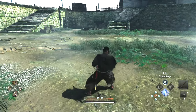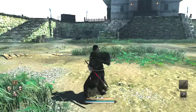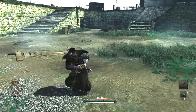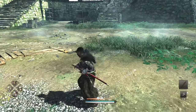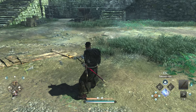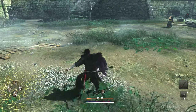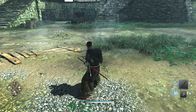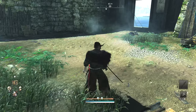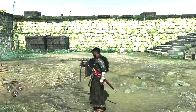Team Ninja doesn't actually teach you this at all - this is something I figured out myself and I'm sharing because it's important to keep the combo fluidity going. This works with every single weapon, not just katana. You need to know exactly when your animation is going to end. For example, you can do a charged attack and then change stance and immediately use another skill, but you have to know the exact frame when the animation releases so you can change stance and input the other skill in that time gap.